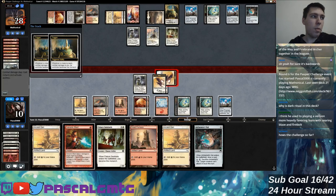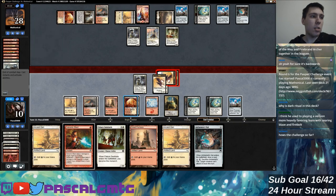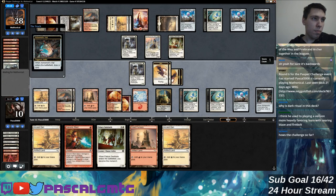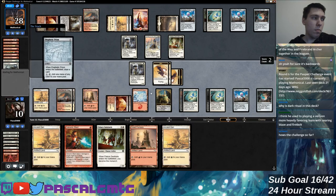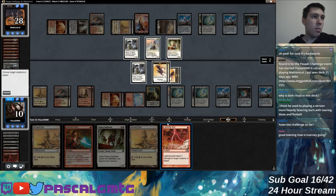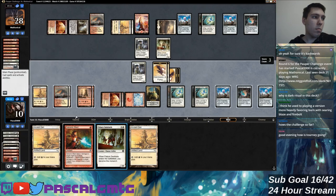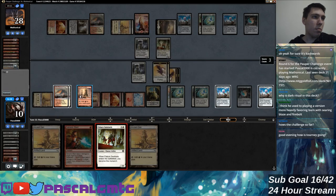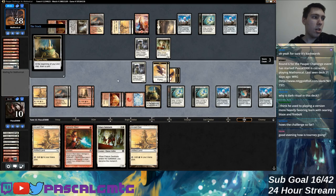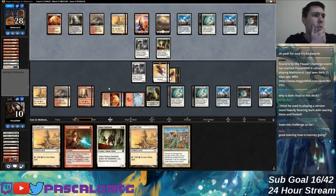I would have wanted my opponent to fight over this with like Alchemist's Vial and bolt, and then I can surprise them with Palace Sentinels out of hand so that fighting over it doesn't actually get them anywhere. But I didn't have to signal that to my opponent right away. I'll draw and then just steal the monarch back — Palace Sentinels. Game should be pretty over now.